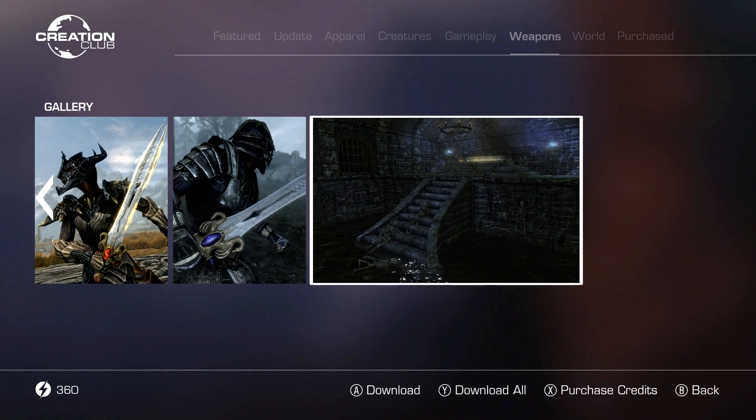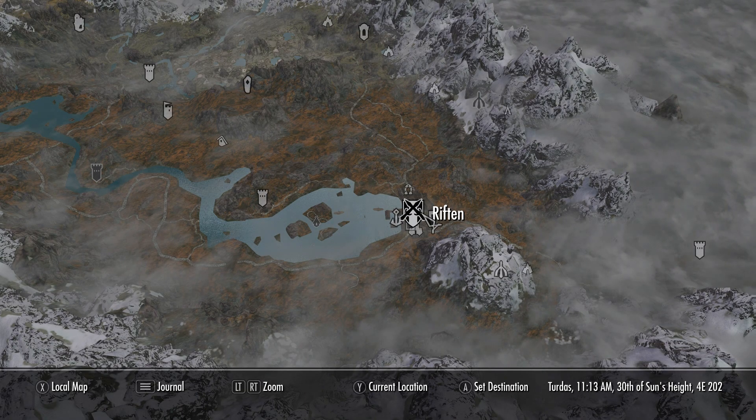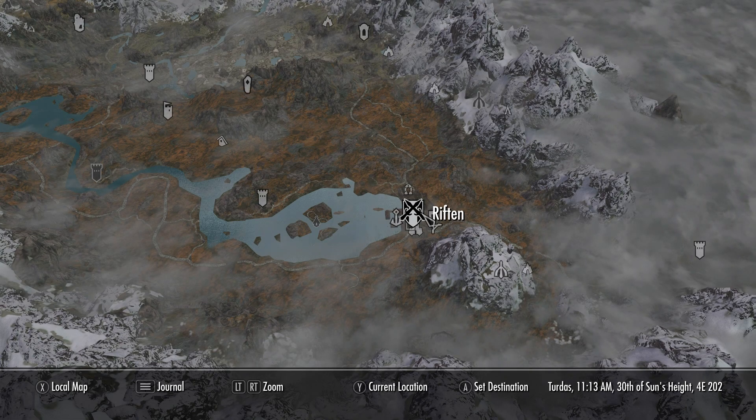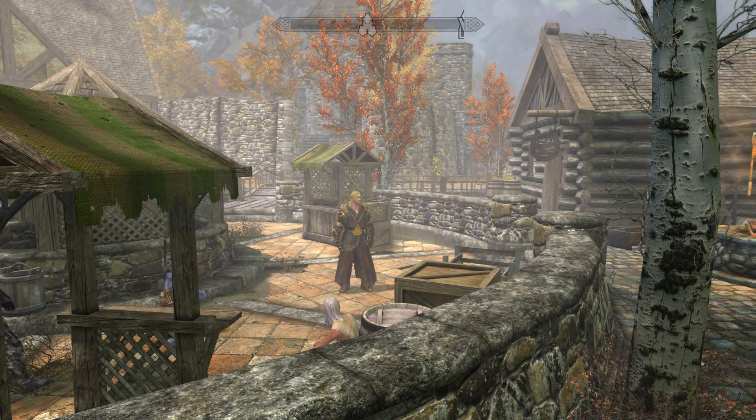It looks super beautiful, and it is relatively simple to get. We are just headed over here to Riften. The quest is called A Soul Divided, and you just have to go into the Ratway and follow a ghost.